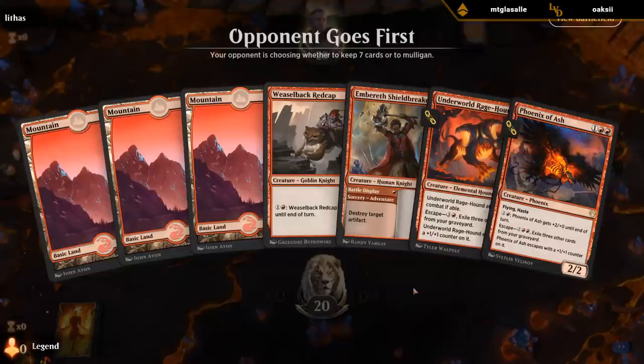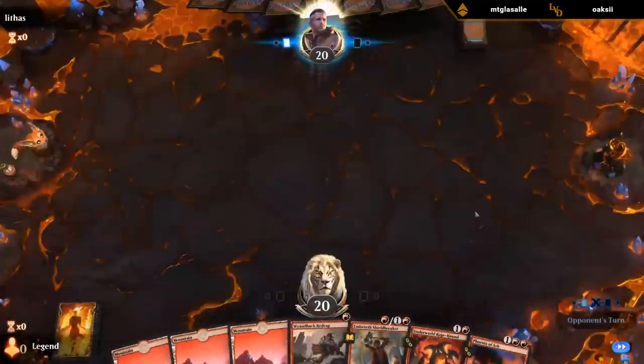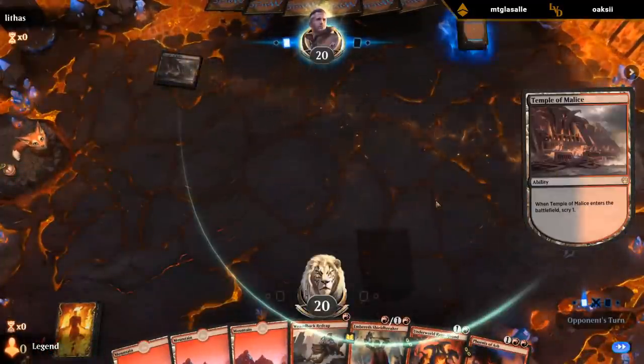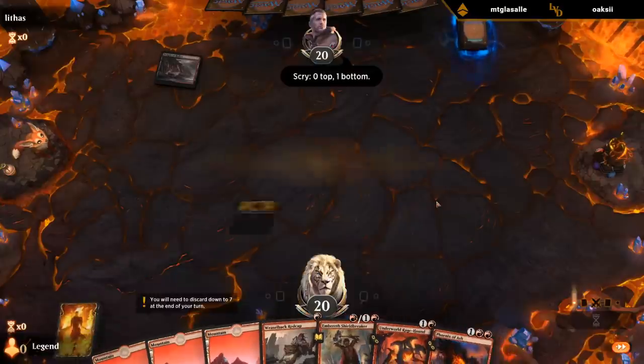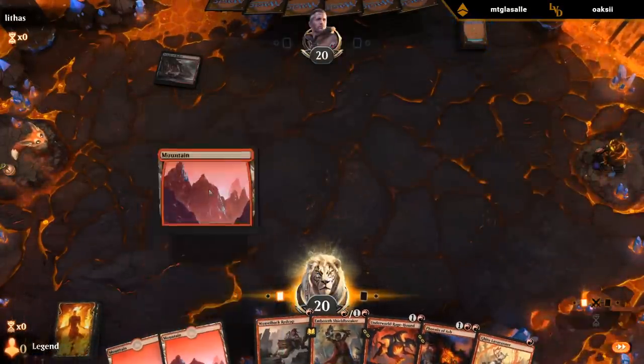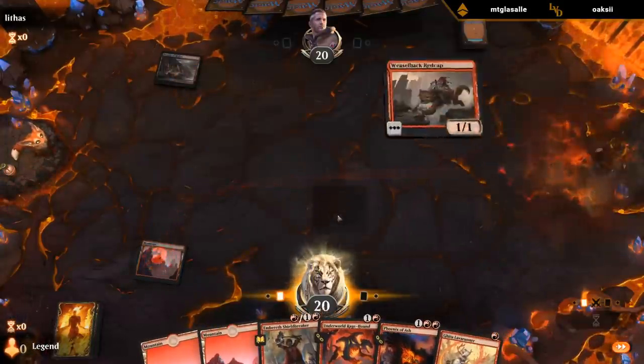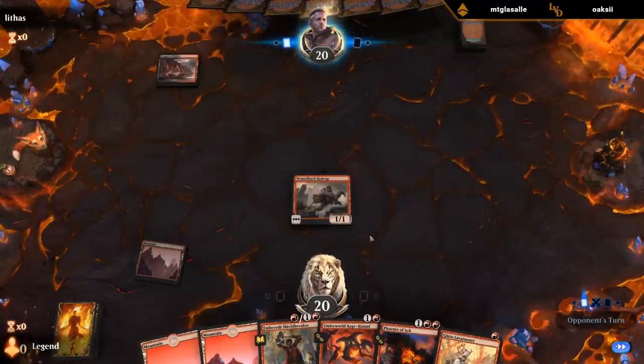We're on the draw for once — it was bound to happen. But we've got a nice curve. I think I hold Lava Runner since we might be able to haste it in the future, and start with the Weaselback.